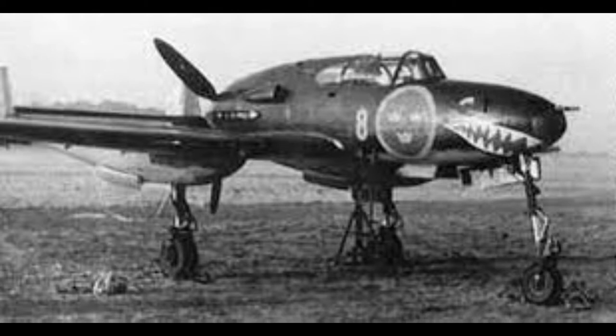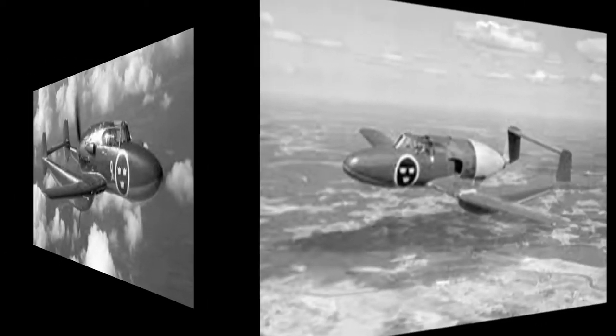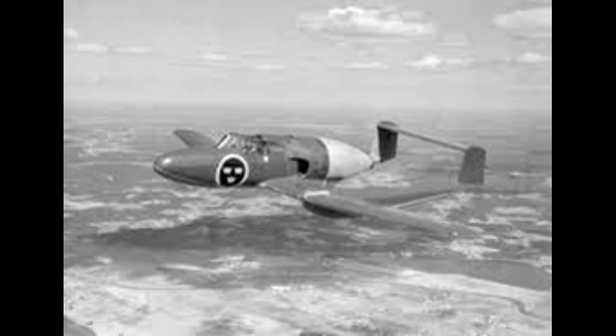During 1947, Saab began converting the piston engine J-21s to jet engine — a British de Havilland Goblin turbojet engine which replaced the DB 605B. This required each aircraft to be extensively modified. Thirty of these airplanes were designated as the J-21 RB, which we have in the game, powered by the Swedish-built Goblin 3, also known as the RM1A engine.